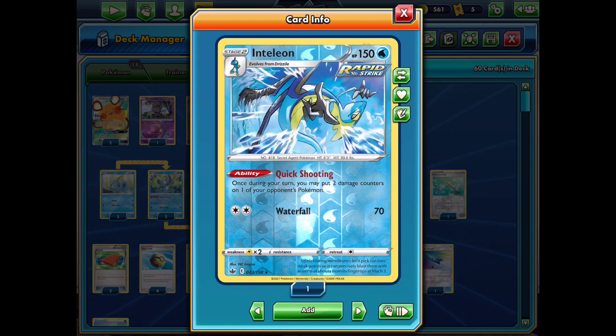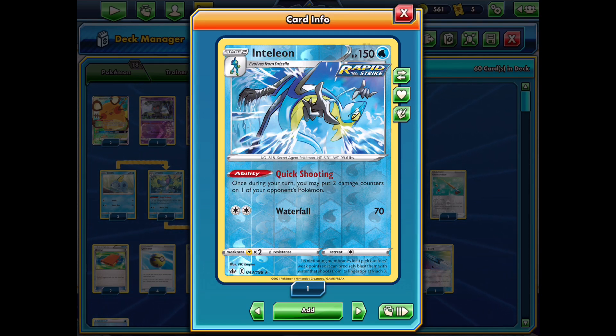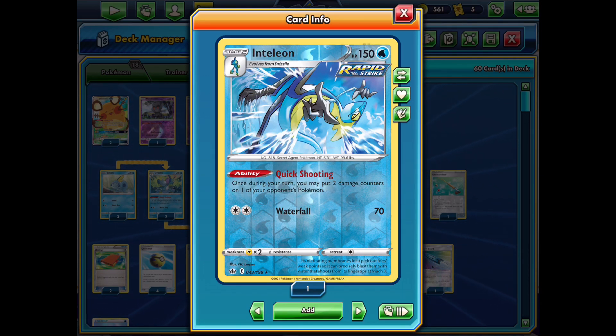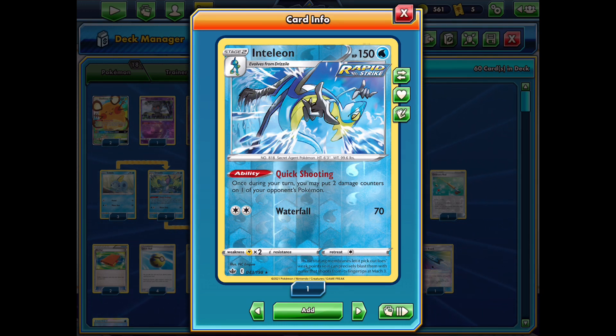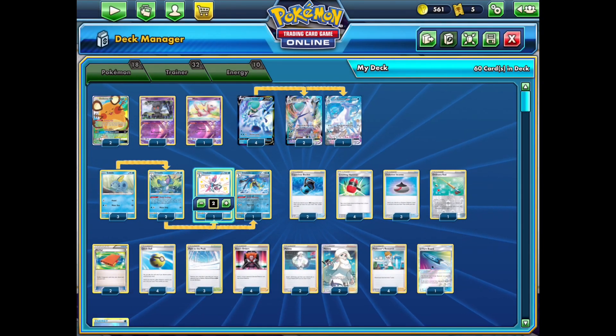We also have one of the new Rapid Strike Inteleon from Chilling Rain. This is great because its ability puts two damage counters on one of your opponent's Pokémon, and it really helps out against tag team Pokémon where you can deal 250 damage and then use this Inteleon to finish off the knockout. It's especially good against things like Mewtwo and Mew GX, which has 270 hit points.